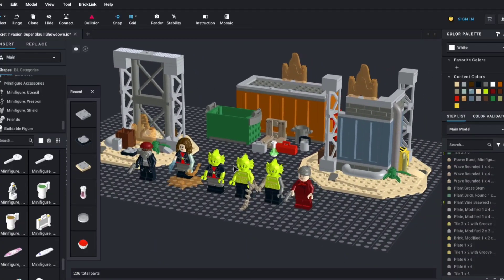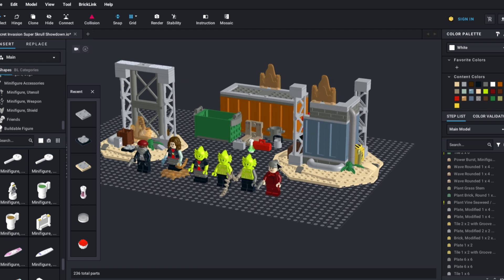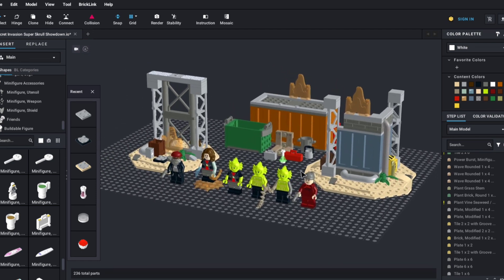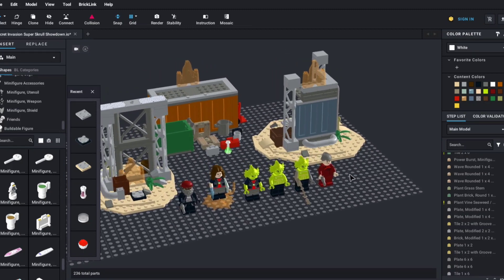Now that we've checked out the figures, I'll show off the build. I've called this set the Super Skrull Showdown — quite catchy if I say so myself. When it comes to LEGO Marvel, I always just want the figures, the villains, and the fight scenes, and that's what I came up with for this scene.